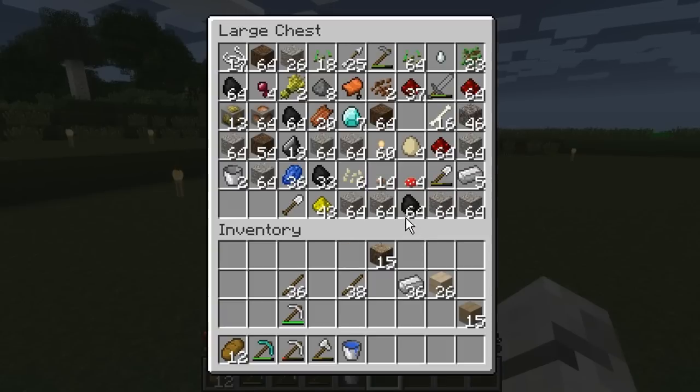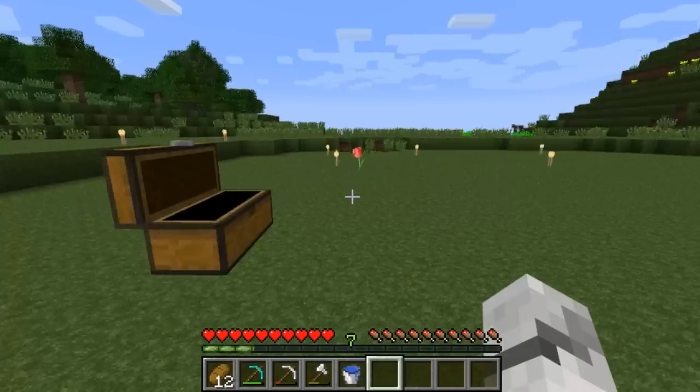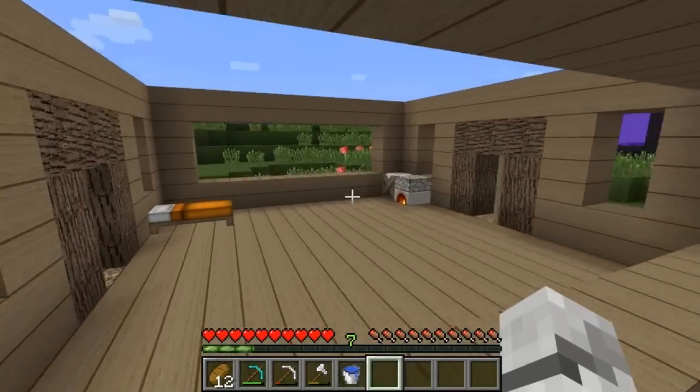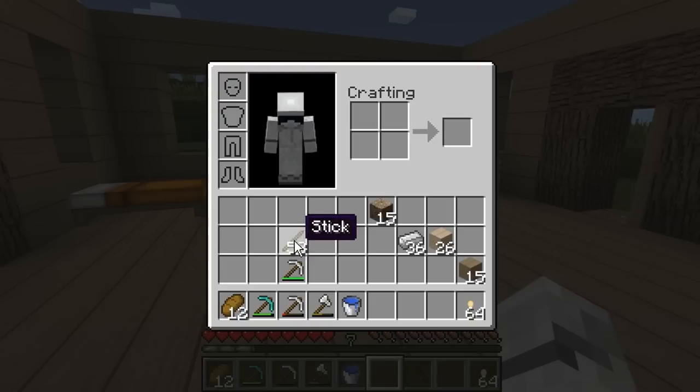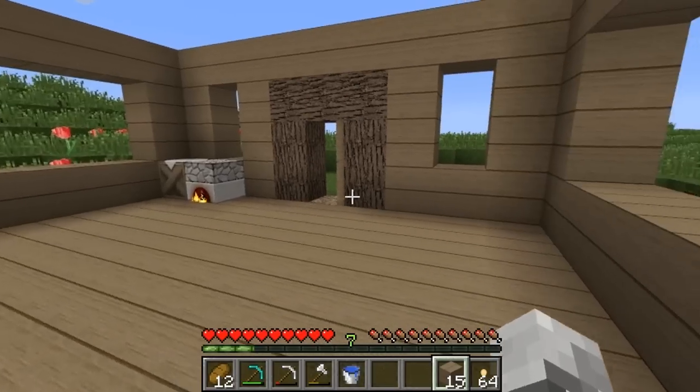So what was I going to do? I was going to make some torches. Let's do that then instead of standing around. Let's make these — there we go, 64 torches. Nice. Let's get this place finished.